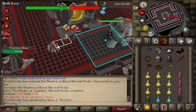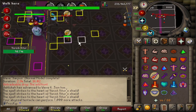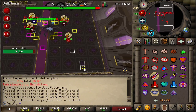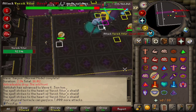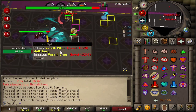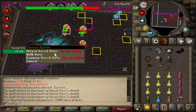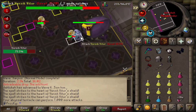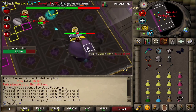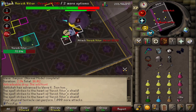Someone hits a double max hit at Verzik. Working out the Maiden technique: wait until she does her attack and then hit her. The question is whether it's okay to just do one hit and then run under her — and yes, it's absolutely fine.